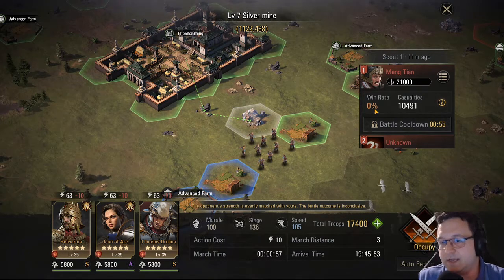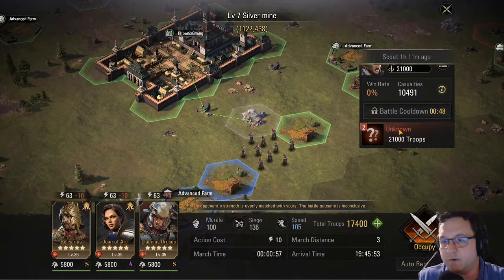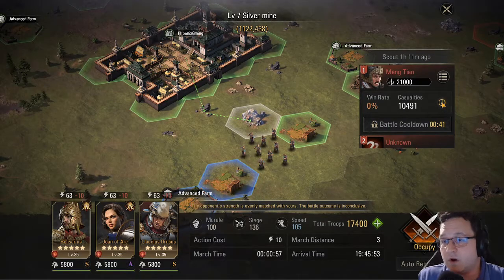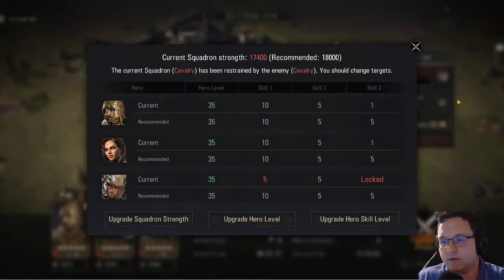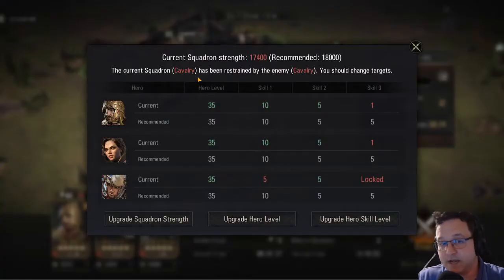You can see that the game currently thinks I have a 0% chance of taking this tile — that's probably true because this tile has two armies with 21,000 troops each, and I have a bit under 18,000 total in my main army. However, there's also a super handy little information button that tells you: currently you have 17,400 troops and you should probably have at least 18,000. You're using cavalry, and the enemy is using spearmen — you can see the little icon there showing spearmen, which counter cavalry. So it says the current squadron has been restrained by the enemy spearmen since spearmen counter cavalry.